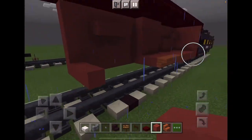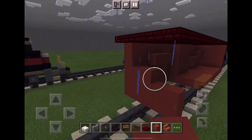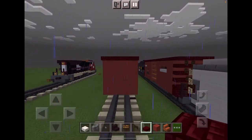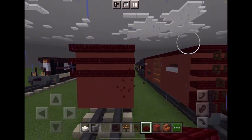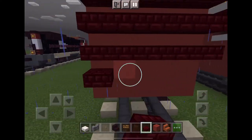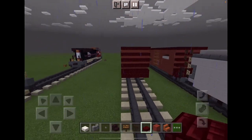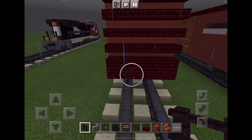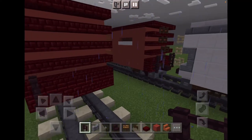Now what we want to do is add this so it looks like that, just make it four. Now take some more red nether brick, add it like this, and one more layer down. And on this layer just add it so it looks like that. Then add some nether brick fence on the side like that.